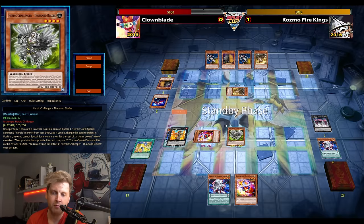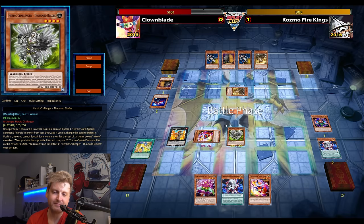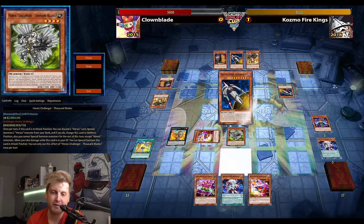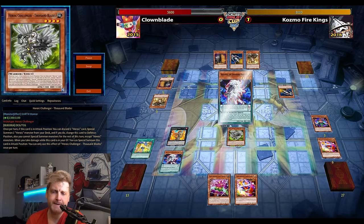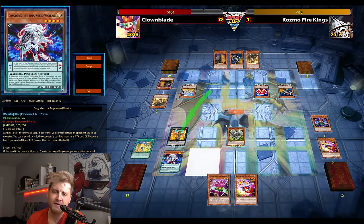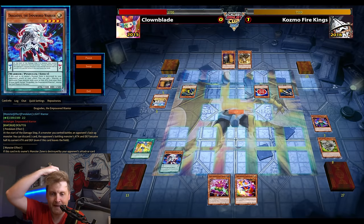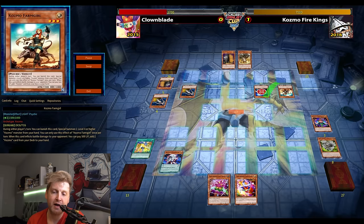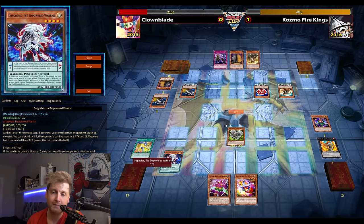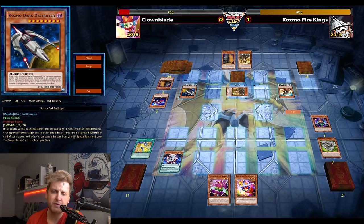I could go for the Thousand Blades and Clown Blade combo, but look at that - there's double Dark Destroyer, and that's disgusting. Attempting into the battle phase, they can tag out during the battle phase - that's important. Main phase two, I want to use the pendulum effect of Dragodius: discard a card and the attacking monster loses half its attack, making sure I survive. But I don't think I need it because I survive either way. Farm Girl connects, reborns Thousand Blades, and here I'm not forced to use it, so I preserve some life points.